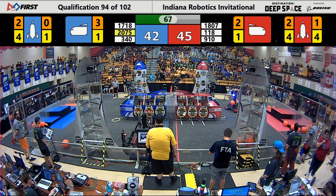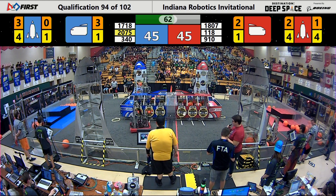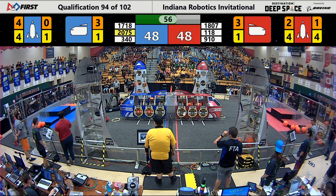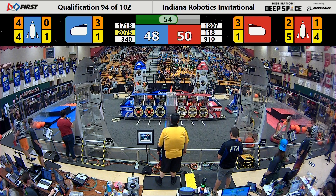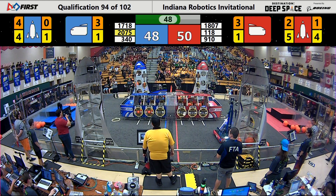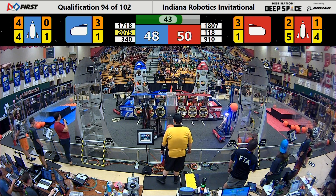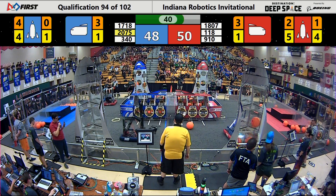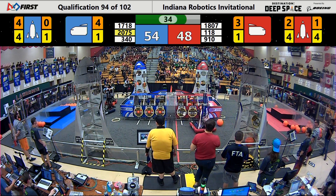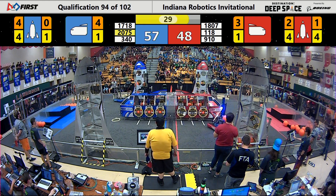A minute and 10 seconds remaining in this match. These two alliances are neck and neck — only a few points separate these six incredible teams. 1807 is still playing defense against 340 GRR. Meanwhile, 2075 Enigma Robotics has two levels of a blue rocket done and now they're working on a third, even up against defense from 1807, which forced them to drop a hatch panel. 340 GRR is taking advantage of not having defense on them to score a couple of quick cargoes into the ship for the blue alliance. Meanwhile, Fully Freeze is doing the same thing for red.